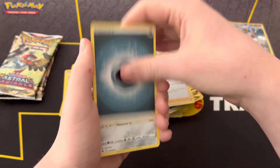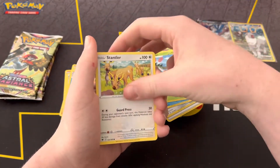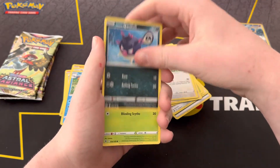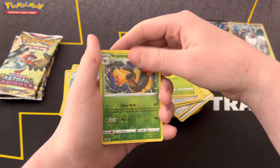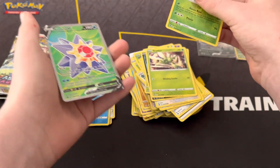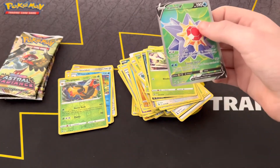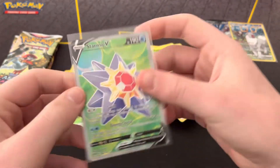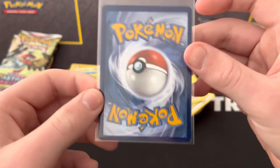Dark energy, Bronzong, Duskull, Yanmega, Stantler, Kricketot, Stantler again, Hisuian Qwilfish, Scyther, Vespiquen — reverse rare — ooh, nice. It's a Starmie full art. Very cool. Very neat, a little off-center, but very nice anyway.